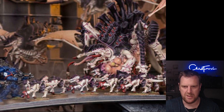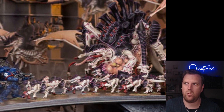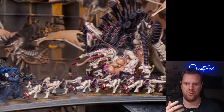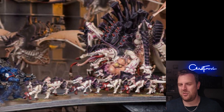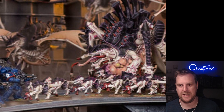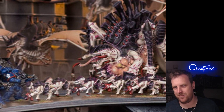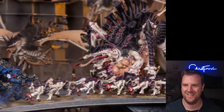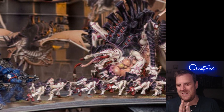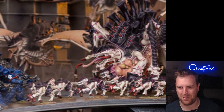This is kind of what Crusher Stampede should have been — Crusher Stampede should have been 'if you're within range of another monster, add plus one to hit' or something slightly better without requiring conditions. But Synaptic Nexus just automatically gives plus one to hit — you don't have to be at half health or anything. Boom, there you go — have plus one to hit. I'm sorry, I just think Crusher Stampede missed the boat a little bit.